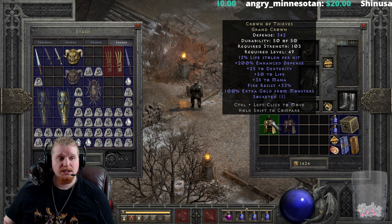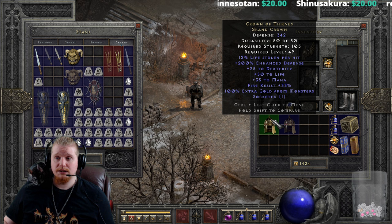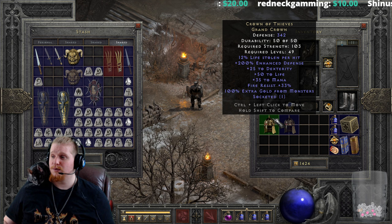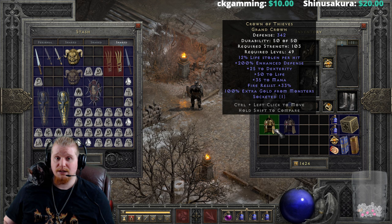We also have fire resistance of 33, which is certainly very nice. Fire is one of the more common elements in Diablo — Diablo himself spams it, shamans spam it, pit lords spam inferno — fire is everywhere. Having extra fire resistance is certainly going to help you and your mercenary, especially if you plan on farming the Council, which is full of hydras.